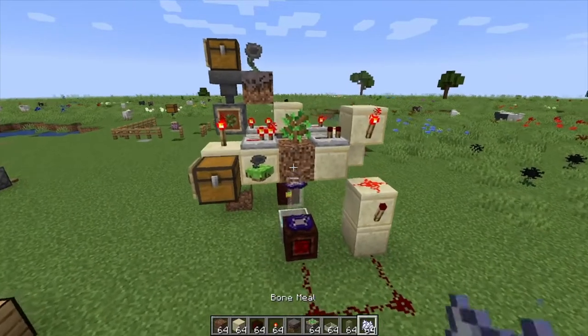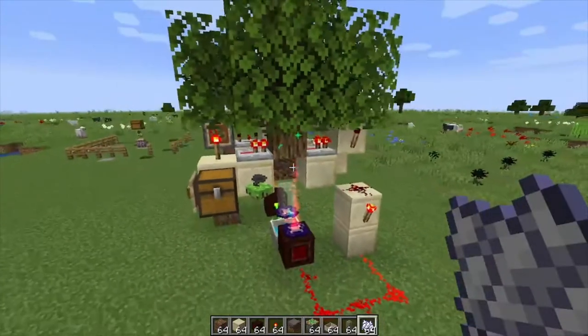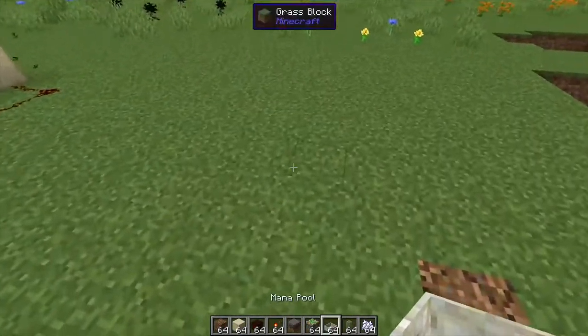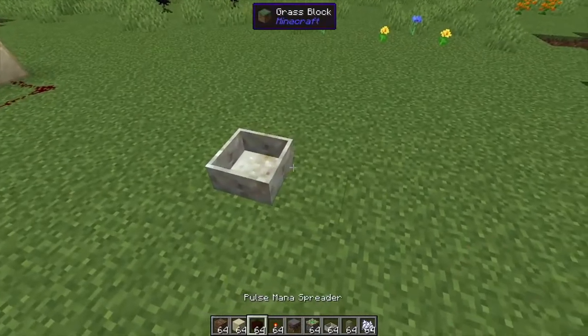Hey, Minecraft Mentor here, and today we're going to be showing you how to build this automated tree farm from Botania. We're going to start off by placing a mana pool, and then a pulse mana spreader next to it.